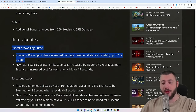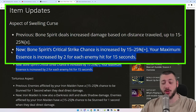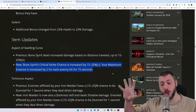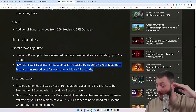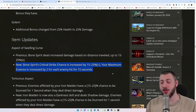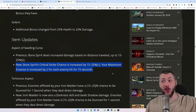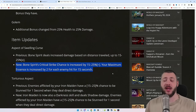The Aspect of Swelling Curse gets changed. Previously Bone Spirit increased damage based on distance traveled — useless. Now Bone Spirit's critical strike chance is increased by 15–25%, and your maximum Essence is increased by 2 for each enemy hit for 15 seconds. Combined with Bone Spirit restoring 30% max Essence now, hitting 10 enemies gives 20 additional Essence, bringing us up to 150 Essence. With Resource Generation on rings, one single Bone Spirit could restore up to 80–90 Essence in one cast — going completely empty from 150 and filling back up.